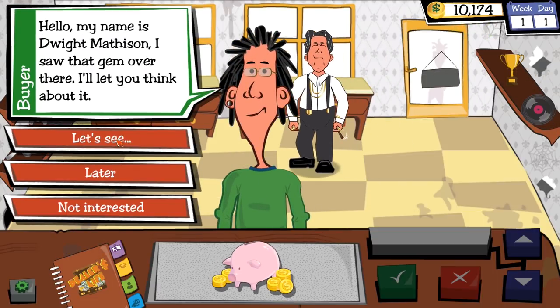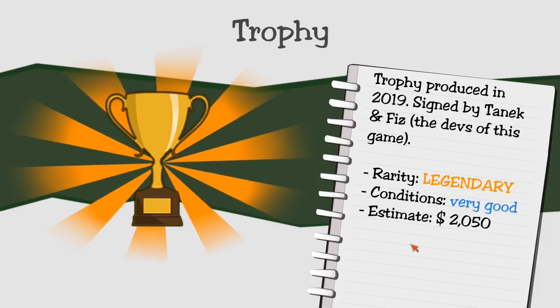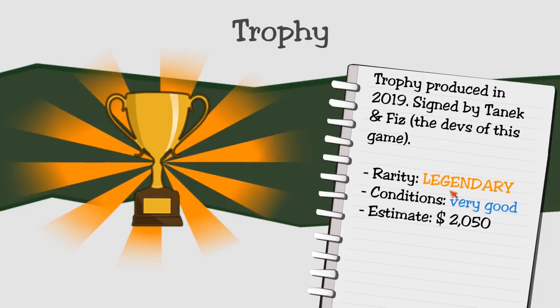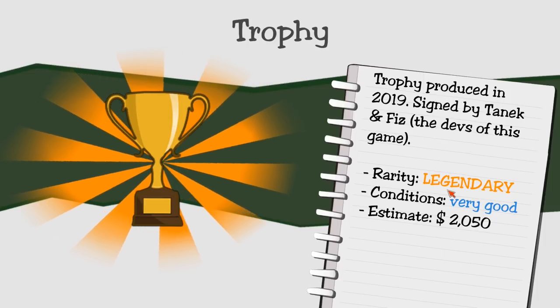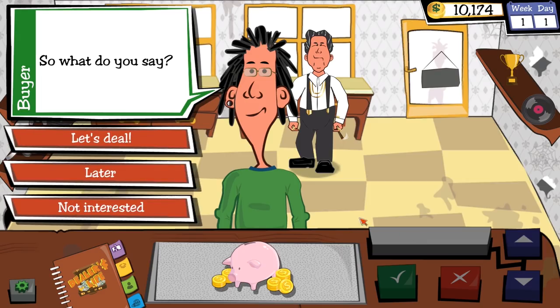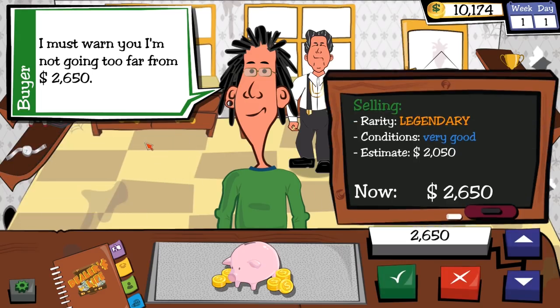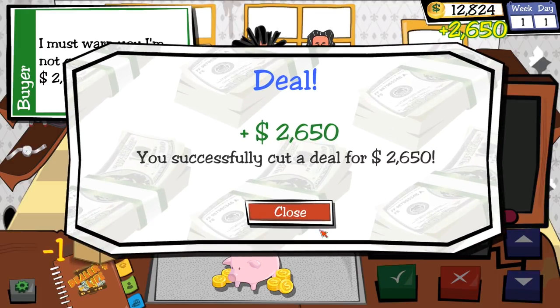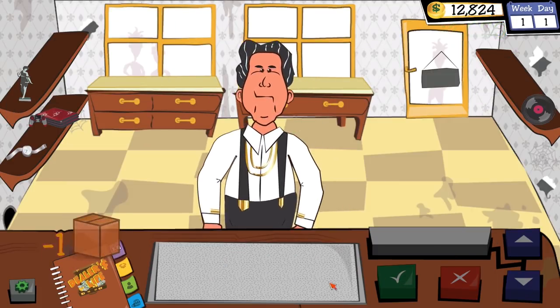Next up, Dwight wants to buy a trophy signed by Tannik and Fizz, the devs of this game. It's legendary, in very good condition, and estimated at over two grand. Let's totally deal — this is pure profit because I didn't pay for this. You can totally take the trophy away.